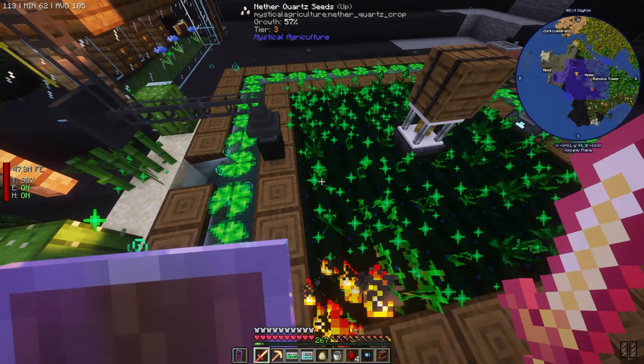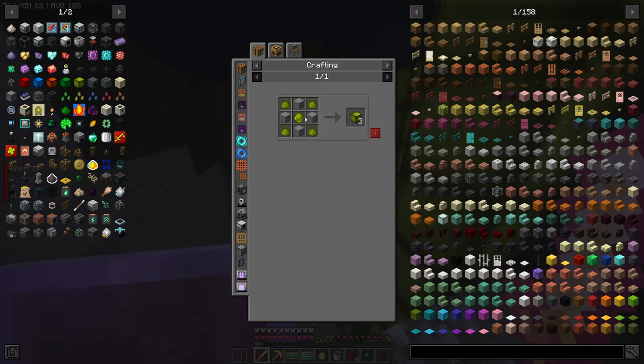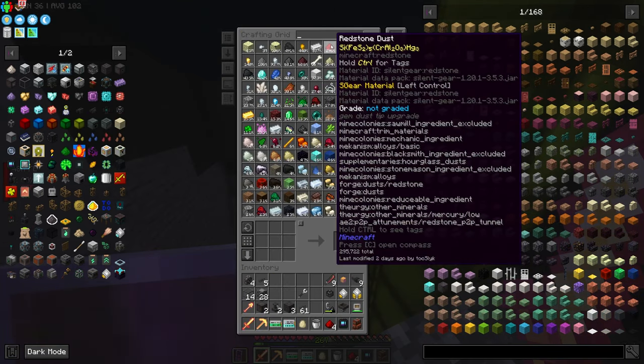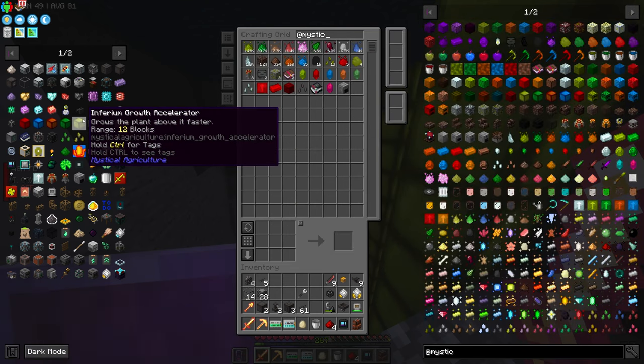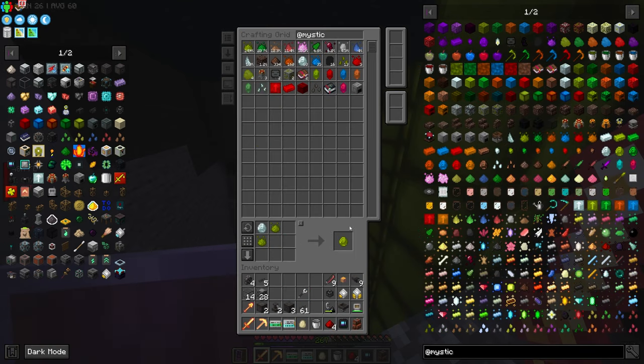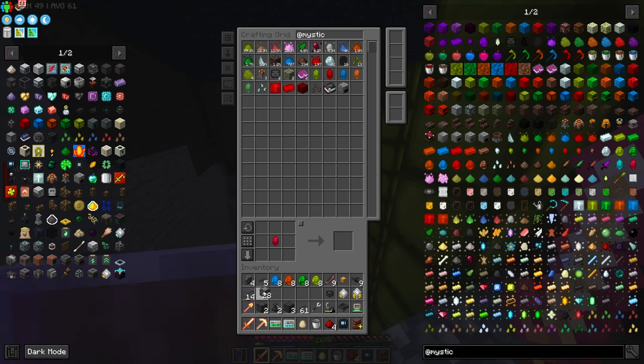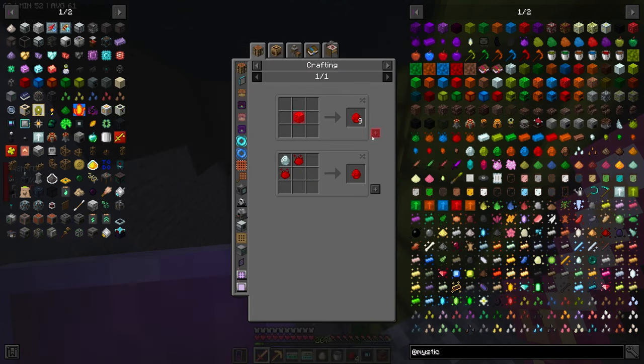Let's go ahead and make some growth accelerators. We need prosperity - okay we have quite a bit, let's make a stack of these. There we go, we just used 300 prosperity. We make eight of these, filling up inventory so they don't go in accidentally. Let's go ahead and do that - we are crafting up a storm. All right, we have quite a bit of that now.